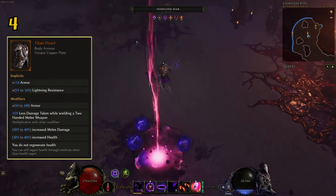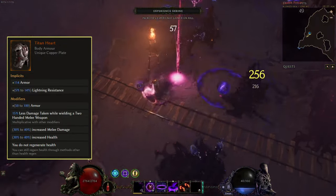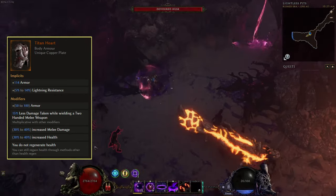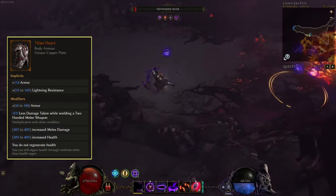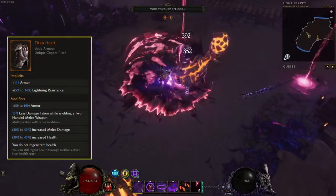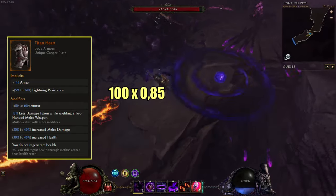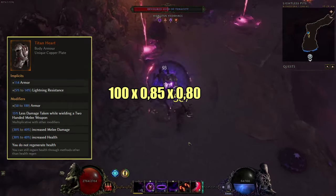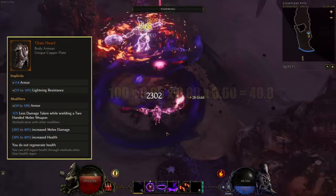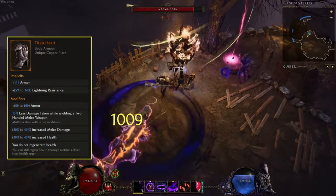At number four we have the Titan Heart, a unique body armor that is really good for both melee and caster builds. Its unique modifier grants 15% less damage taken while wielding a two-handed melee weapon. 15% less damage is really helpful in the later part of the game as enemies start dealing more damage. There is no cap on less damage taken, but all sources are multiplicative with each other. For example, if you take a hit of 100 damage, then apply 15% less from the chest, 20% from passives, and 40% from endurance, you end up taking around 41 damage — so you can't get to 100% less and become immune.